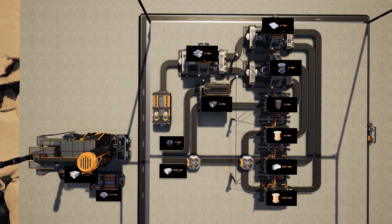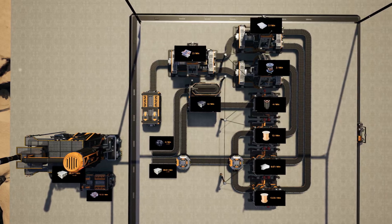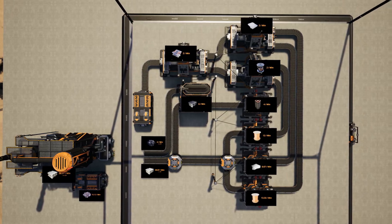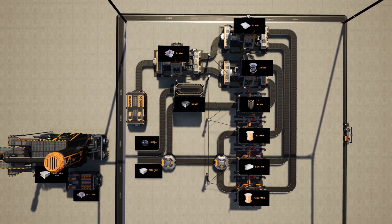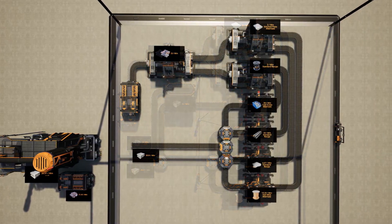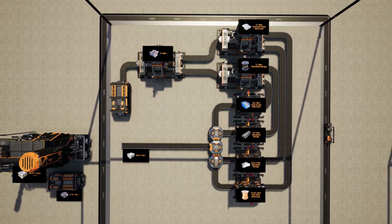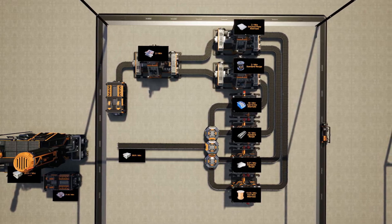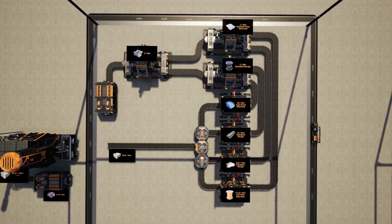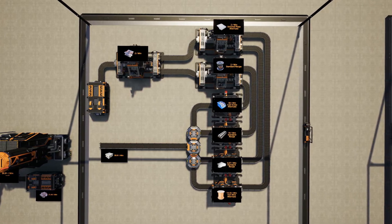There are varying methods that can be used to create the Fix-It Incorporated Proprietary Smart Plates. The displayed method aims for the greatest overall material efficiency possible. However, this entire system can be greatly simplified if speed of construction is more critical. For example, the Steel Rotor alternate recipe could be replaced with the standard rotor recipe to eliminate the need for coal. However, this will increase the iron ingot demand from 28.07 to 39.91 per minute to produce two Fix-It Incorporated Proprietary Smart Plates per minute.